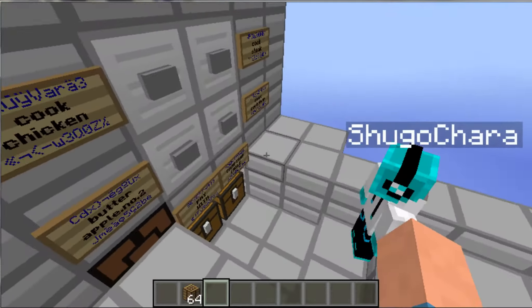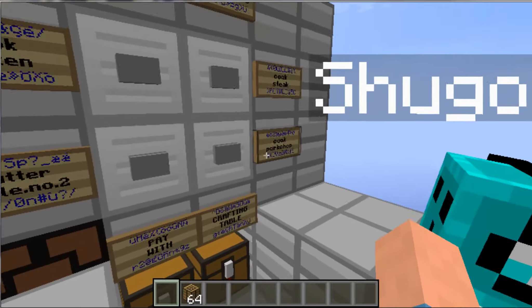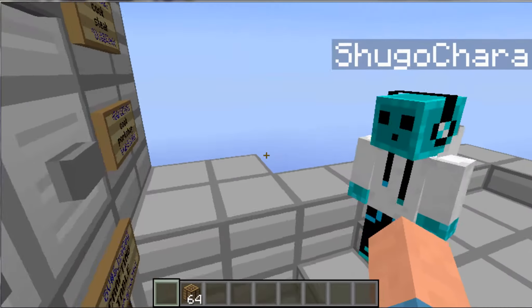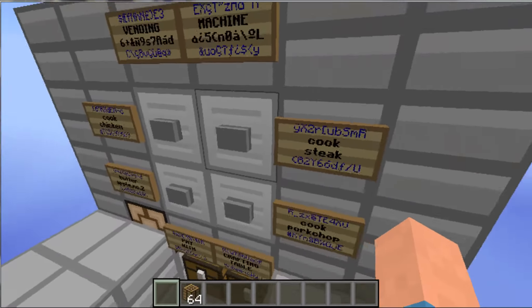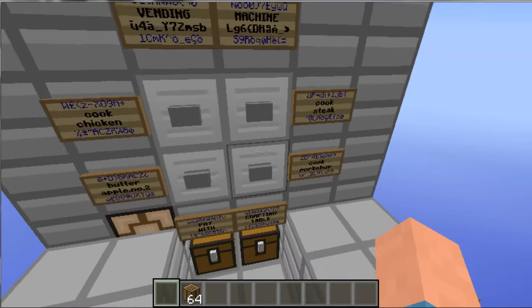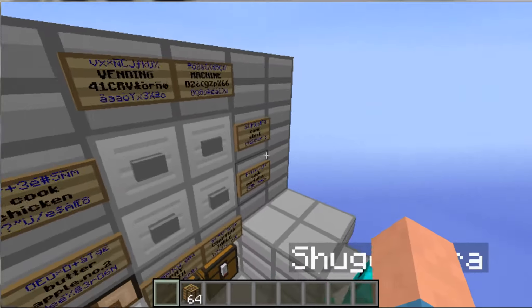Okay, so let's see. She's going to buy — she pushes on the button of a cooked pork chop. If she presses a cooked pork chop, you can hear a dispenser sound. And then she will buy, for example, another cooked steak. She'll buy a cooked steak.